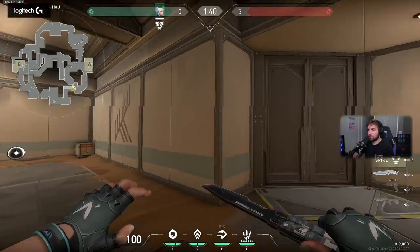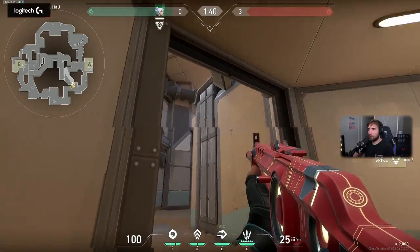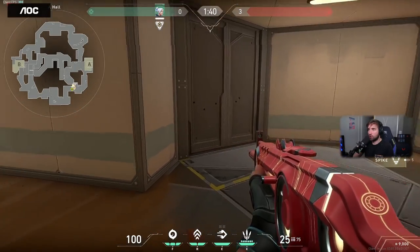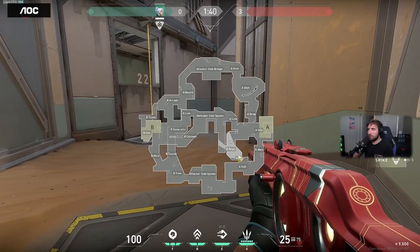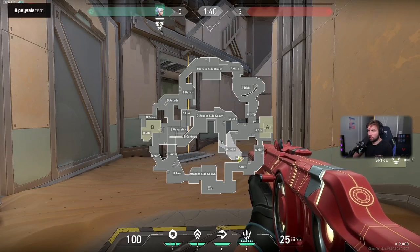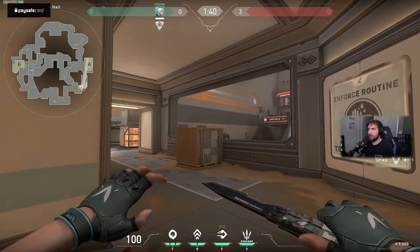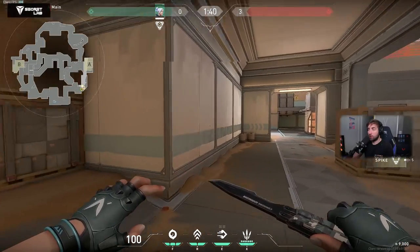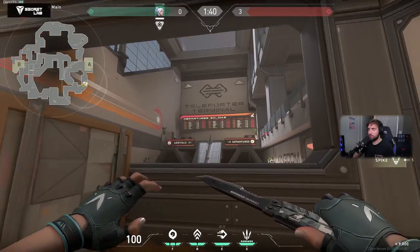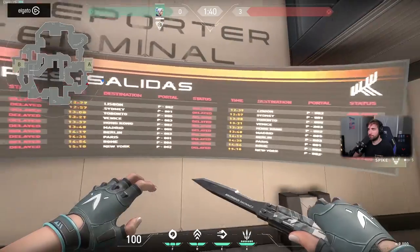There are doors here which you can open if you stand in this area — once you step here, they are opened, and they close after a few seconds if you leave. You can penetrate them. This opens up an entire connector with the rope and another tunnel which leads to the defender's side spawn. The main entrance goes through a big corridor with a smaller hallway. This is the teleport terminal, where you can read where the teleport goes — all teleportations are delayed.